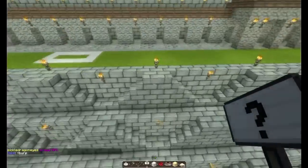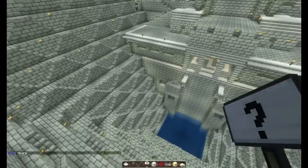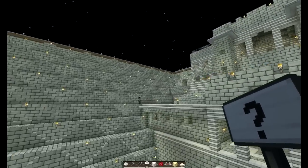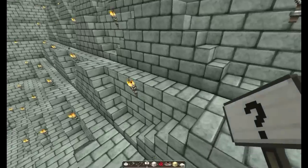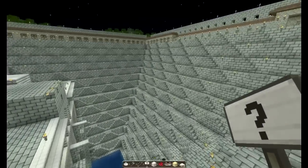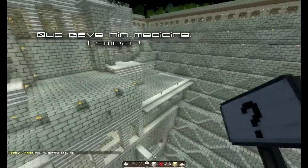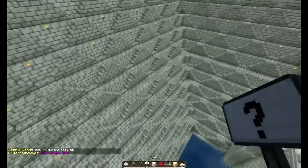I mean, look at this — the mathematics involved here just astound me, to be perfectly honest. It's amazing. When I was actually first starting out on the server, Q came out here and showed me this, and it helped me along with my build quite a bit, actually. Not so much design-wise, but just the fact that this can be done in survival — things like this.